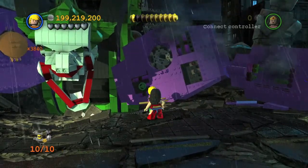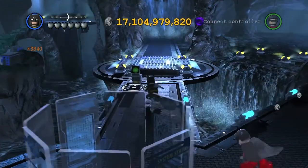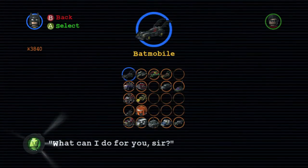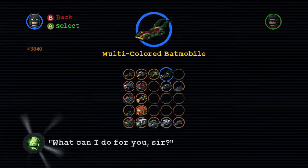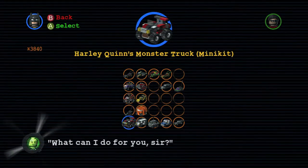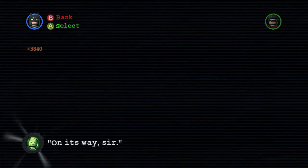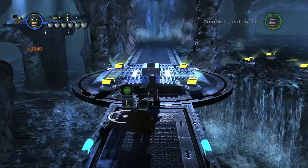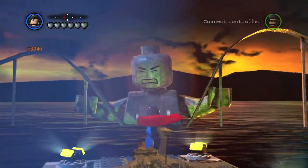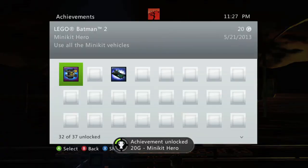That's not all for the achievement — it calls for you to use every single minikit vehicle. So you want to go to the three waypoints and use the vehicles. There will be five for each category: land vehicles, water vehicles, and plane vehicles. Select each and every one — they will always be at the bottom row of your vehicle selection list. Go up to them and hit Y, then hit Y again to jump out. Do that for all 15 vehicles, and once you do your last one, you should get the achievement for a 20 gamerscore.